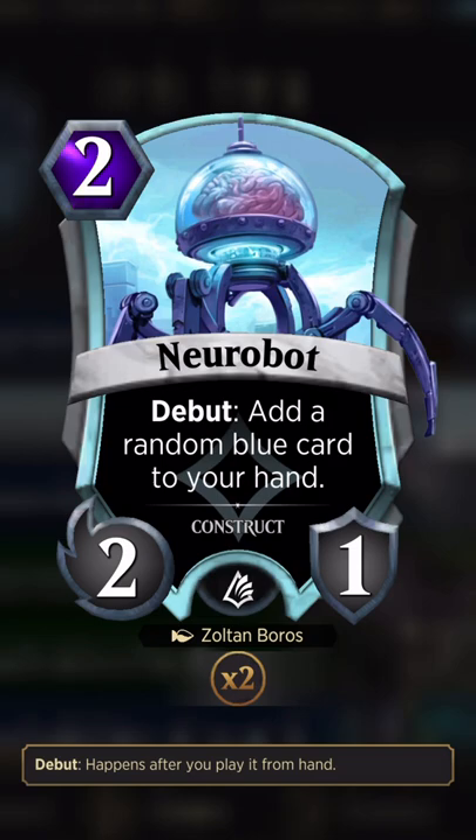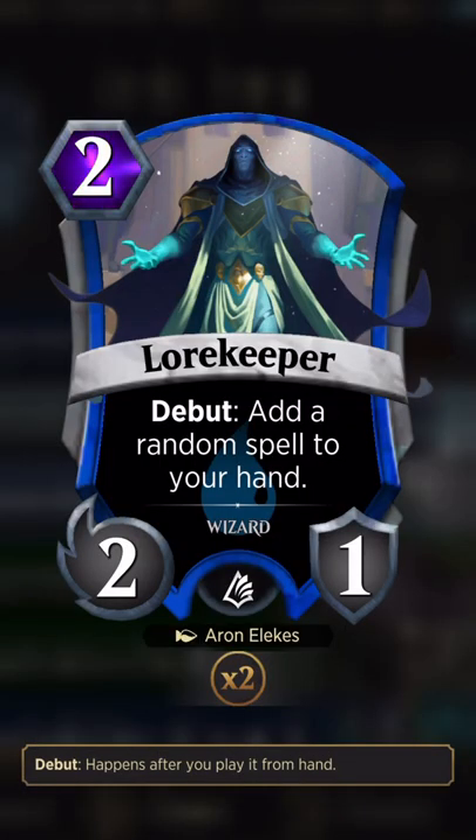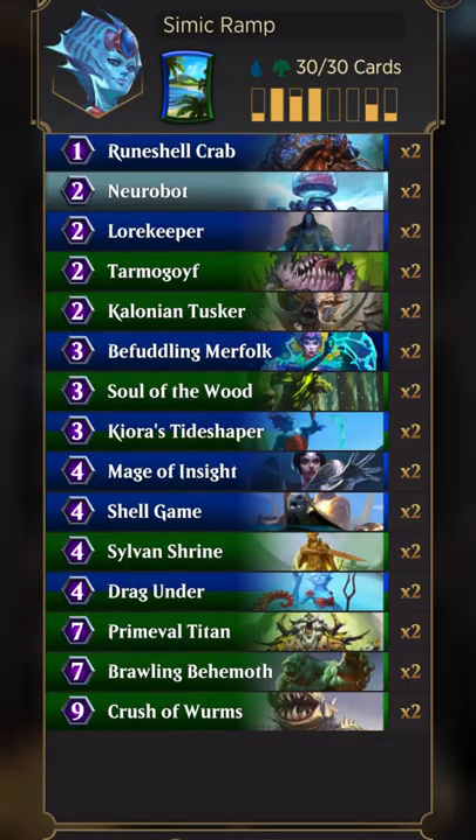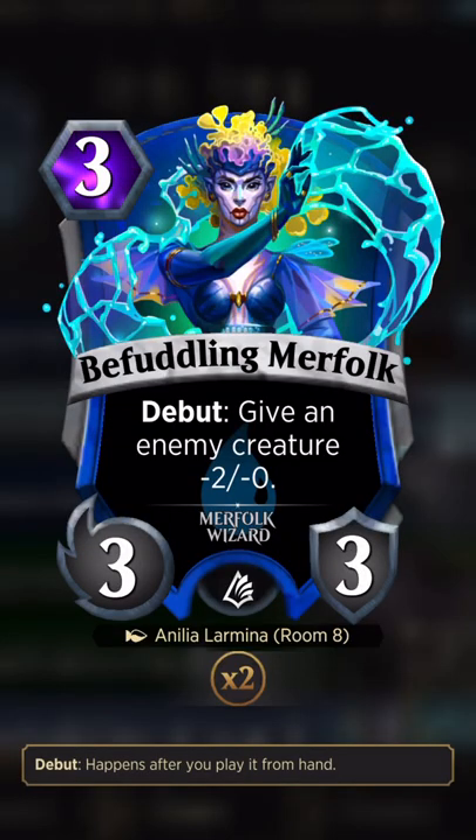I didn't play the turtle because it doesn't have the trap synergy in this deck, but this adds a blue card to my hand so it's card advantage and a blocker early. Lore Keeper is insane — the value you get, spells from all over the place, and so many of the spells are so good. It's one of my favorite cards in the game. Tarmogoyf is just good, and in this deck he's more useful on turn two.